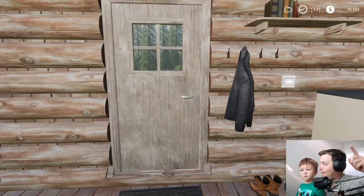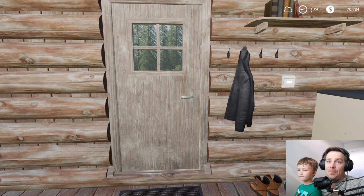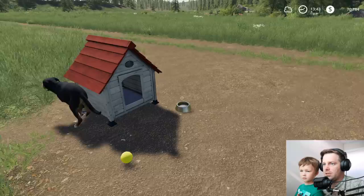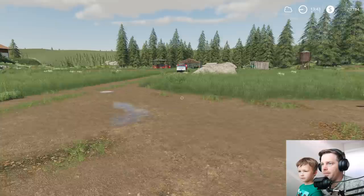Now we're back with some Farming Sam, part 8. We have a busy day today, we've got a lot to do. So first, we put our boots on, turn the light off, and let's get to work. As we do every day, what do we do first? Feed Woofus. There you go, enjoy your food. I'll put a little extra meat in there this time.